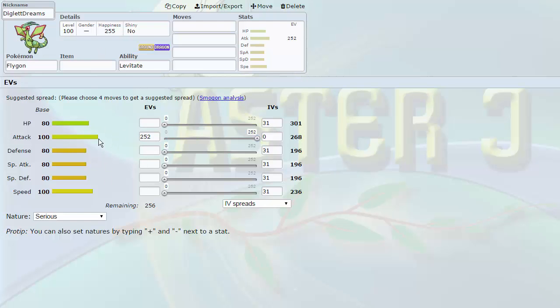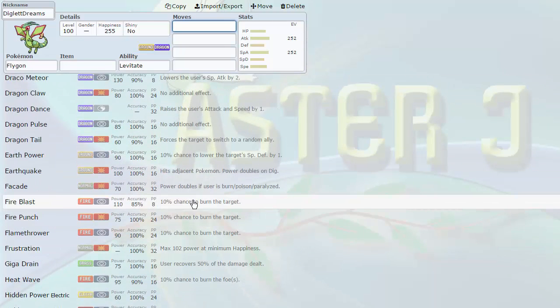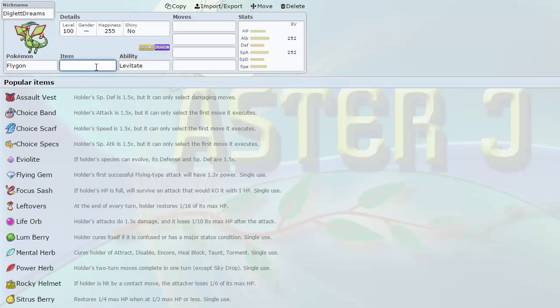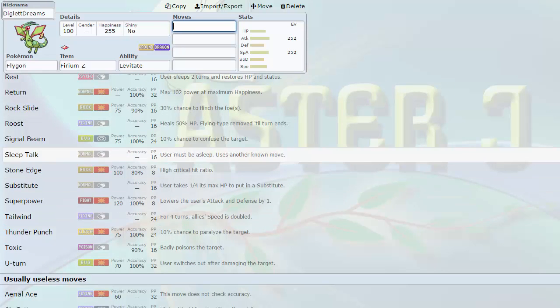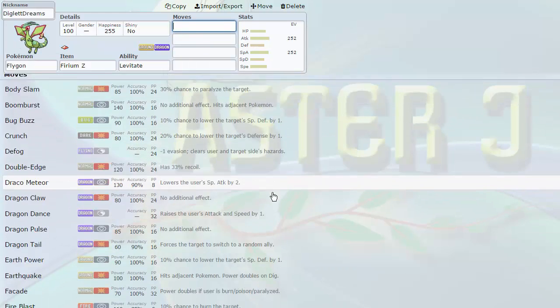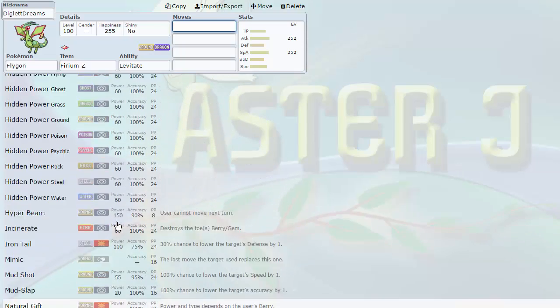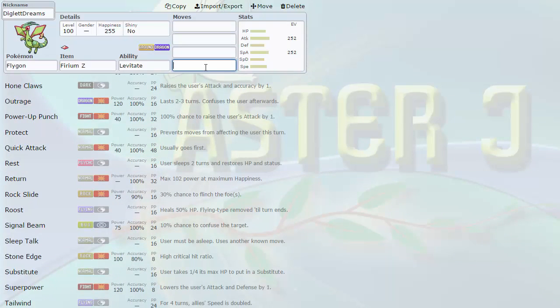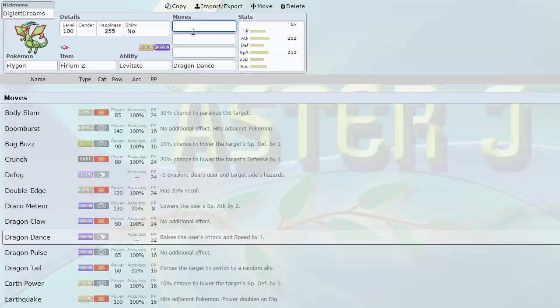I looked at all available Ground-types from early in the draft: which one would stick around long, use a Z-Crystal well, and complete other roles I need? The first Pokemon that popped to mind was Flygon, nicknamed 'Diglett Dreams' — Matt, Diglett being a Ground-type of course. Base 100 Attack — lowest stat — but it gets great special coverage. You saw it in the NPL Miners tryout tournament where it performed very well. It gets Flamethrower, Fire Blast, Fire Punch, Thunder, Thunder Punch, Superpower, Tailwind to pair with Tornadus, Crunch, Bug Buzz. The fact that this thing now gets Dragon Dance is what really makes it scary as a setup sweeper — it can sweep teams with Earthquake plus Dragon Claw.